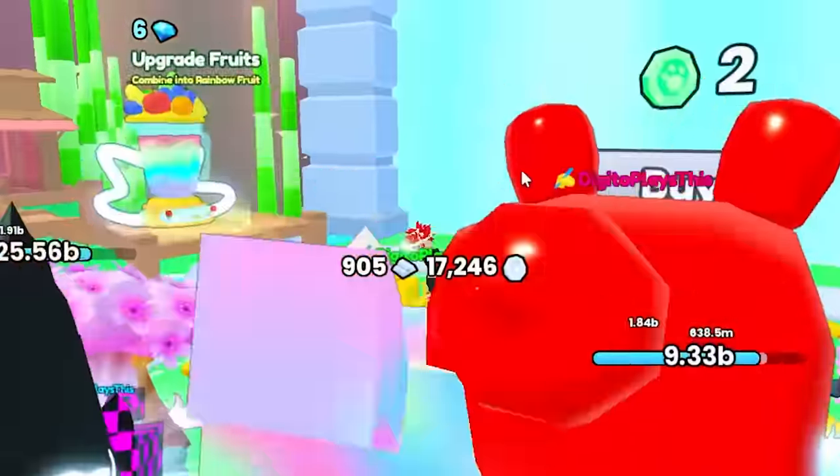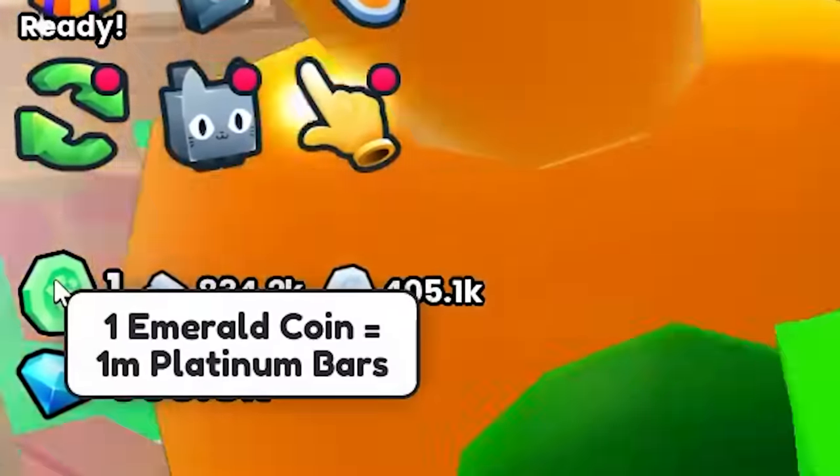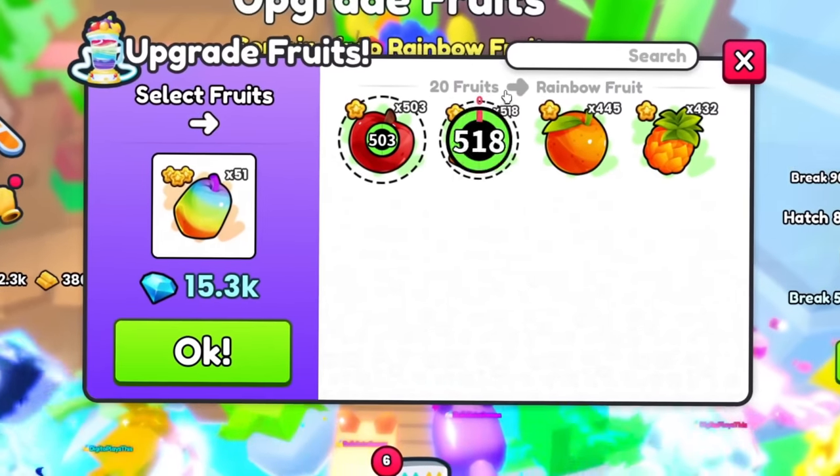We can actually kind of skip here. What are these coins right here? These are one emerald coin equals one million. So we need one million platinum bars to get two of these. And we can also upgrade fruits — give me this!